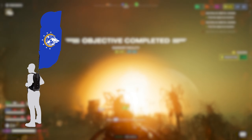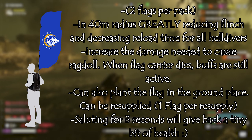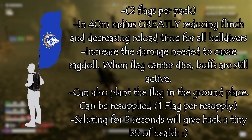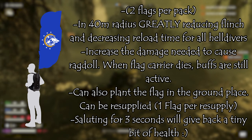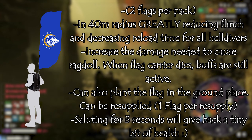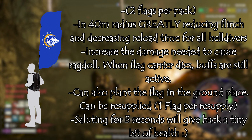The effects: you democratically and patriotically carry the flag of Super Earth into battle. You get two flags per backpack. It boosts the morale of all Helldivers in a 40-meter radius, greatly reducing flinch and decreasing reload time for all Helldivers — both single and team reloads. It increases the damage needed to cause ragdoll, so only direct hits from explosives can cause a ragdoll while close AOE ragdoll from rockets or other explosives are negated. When the Flag Carrier dies, the flag remains on the floor and buffs stay active in that 40-meter area. You can also plant the flag in the ground to keep the buff stationary, and take it back into your backpack. Effects do not stack with additional flag carriers.